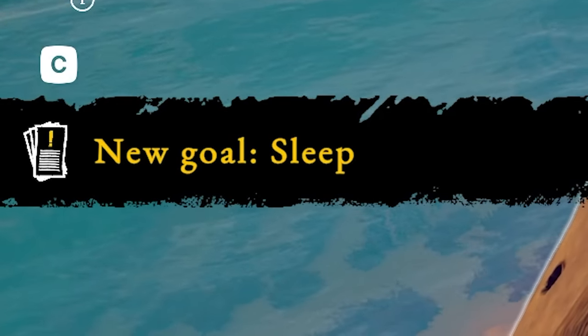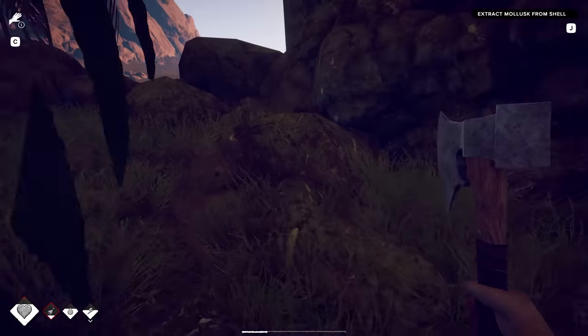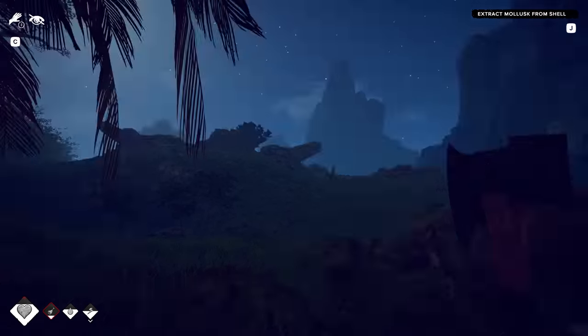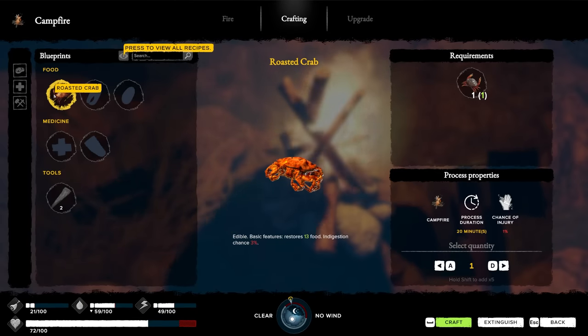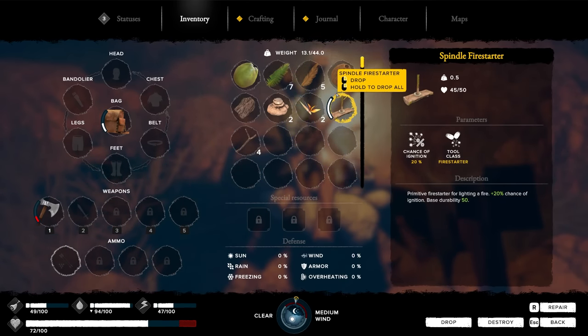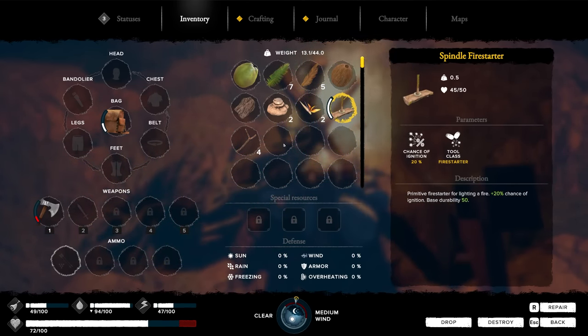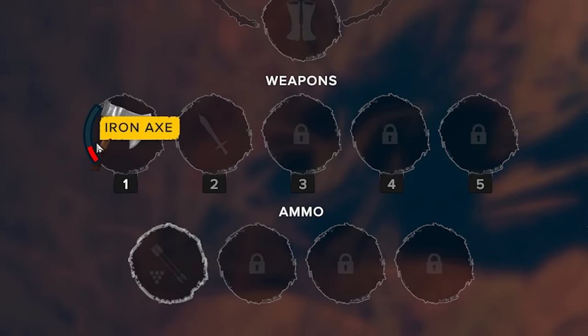I got a new goal to sleep. It's important to set goals in life. Let's go to this little shady area right here and make a new campfire. We got the campfire now - just in time, it's officially nightfall. Oh yes, roasted crab. Also thirsty. And the fire starter has like a health bar, so that's going to degrade eventually. Is this the durability on my axe that's already like completely shot?